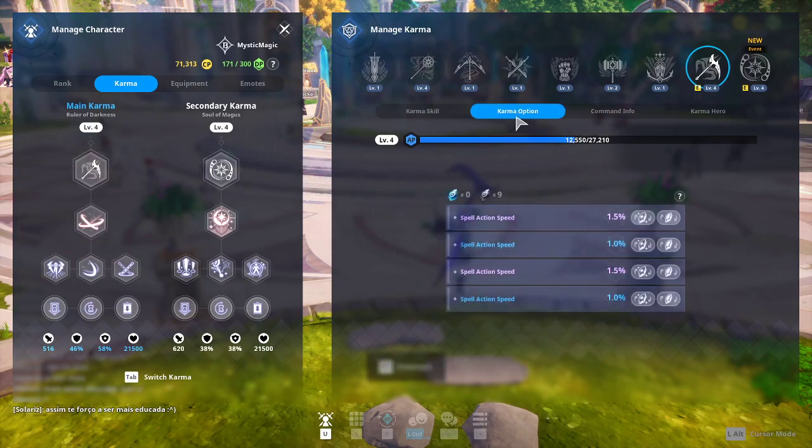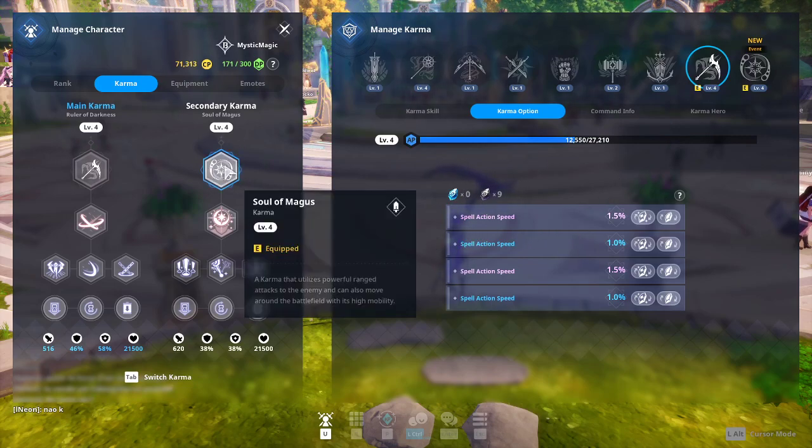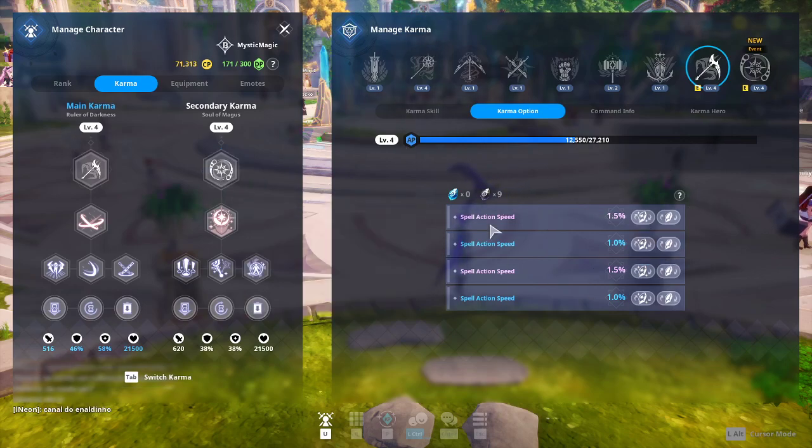Karma Option unlocks for your karma once it reaches level 3 — this is where you can roll stats. I won't go deep into stats here since this is a basic tutorial. The rolled stats are karma-exclusive: they don't transfer to other karmas. So the stats I have on Scythe don't carry over when I switch to Soul of Magus — they're exclusive to the karma that has them equipped.